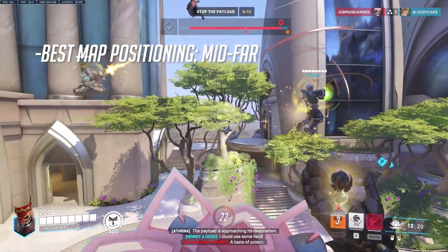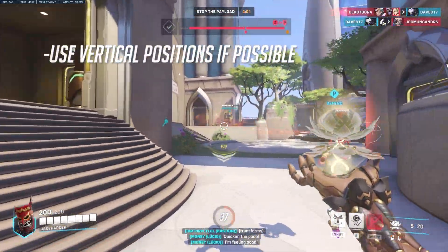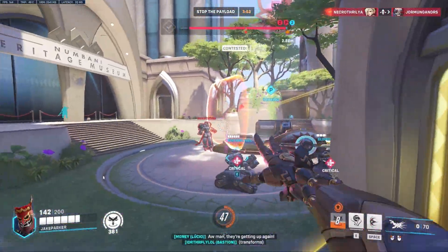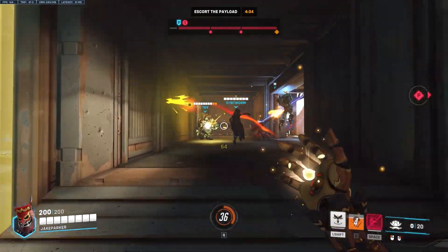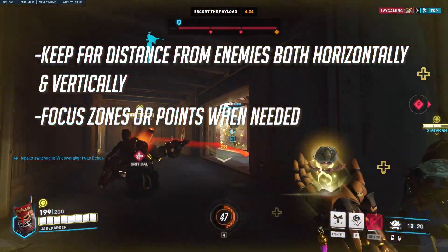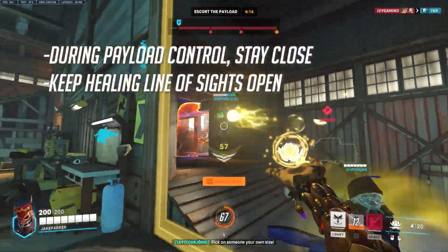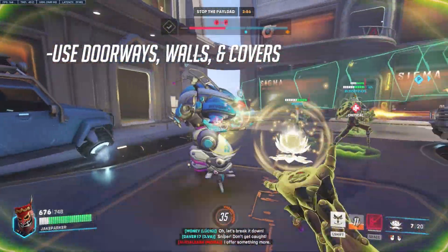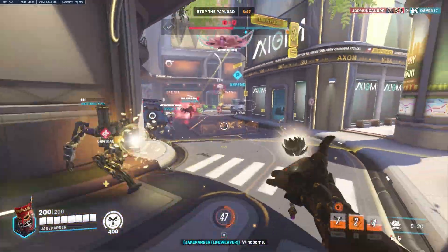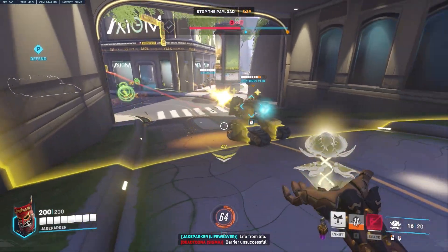Lifeweaver as a support is best played from a mid-to-far distance, as his abilities have decent range. His Petal Platform also allows him to position himself more vertically than other supports, great for avoiding ground-based DPS enemies. When cooldowns are balanced and utilized, this lets Lifeweaver provide safer healing without worrying about enemy flanks. Keeping distance is highly recommended unless you need to assist with capturing a zone in an emergency. When escorting a payload, position near the payload for progress while maintaining line of sight for healing allies. Using walls and cover is strongly advised — with only 200 health, bad positioning can get dicey quickly.